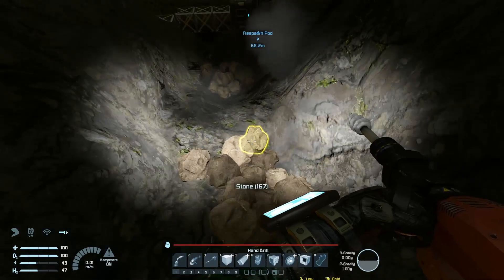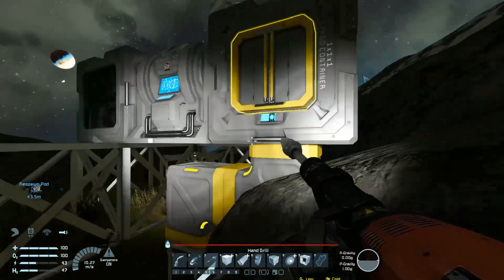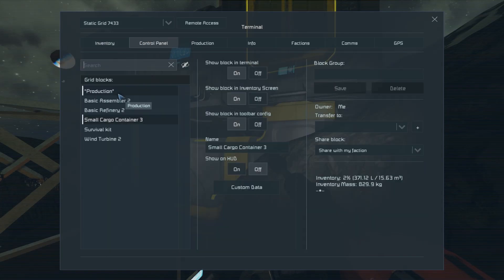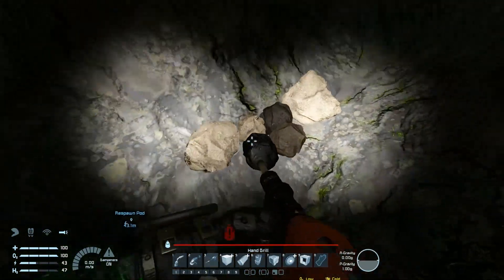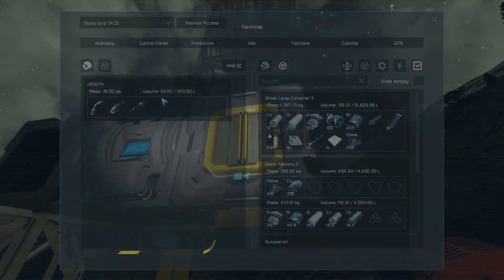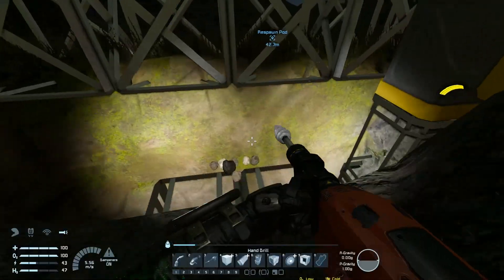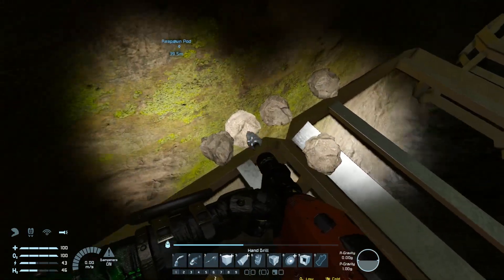Assembler off, refinery on. I should have really just put a button — but I didn't have enough material to make one. Only some of the stone made it to the bottom — that's not very promising. But I think over time I'll improve the channel as I go down.